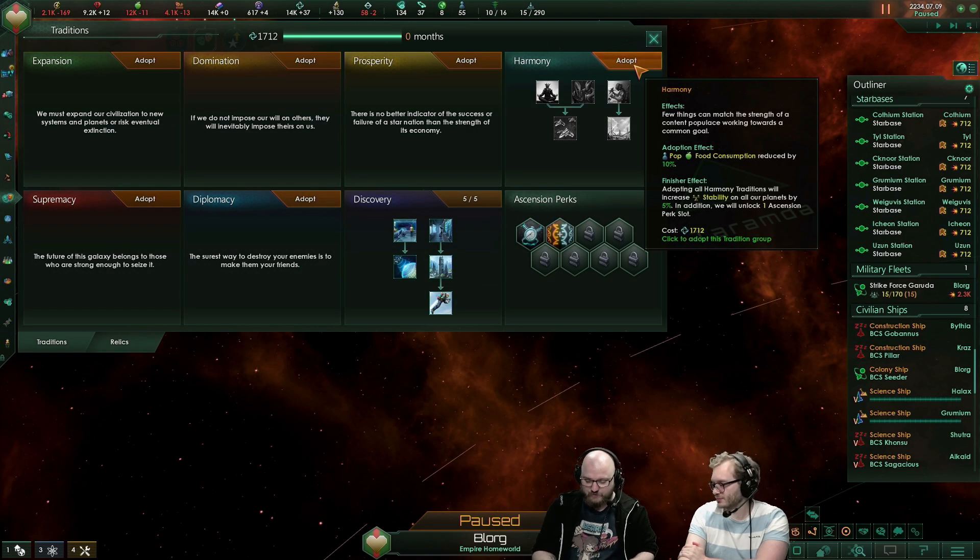Dyson Sphere is amazing now. 4,000 energy at its highest level. Yeah, that's power, son.